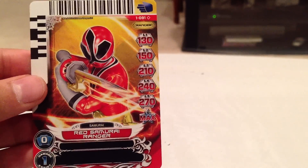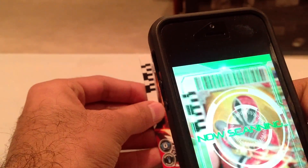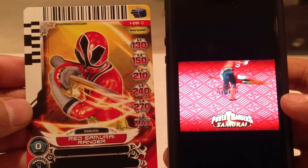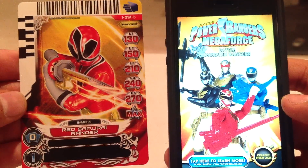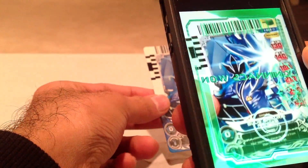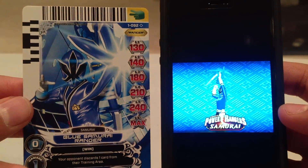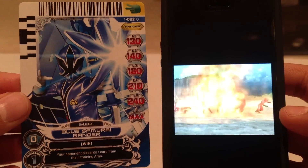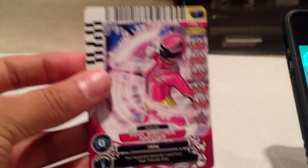We'll start off with card number 91, Red Samurai Ranger. Card number 92, Blue Samurai Ranger. All of them using their individual weapons there. Now we have the Pink Samurai Ranger, card 93.